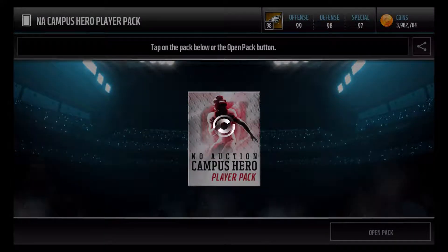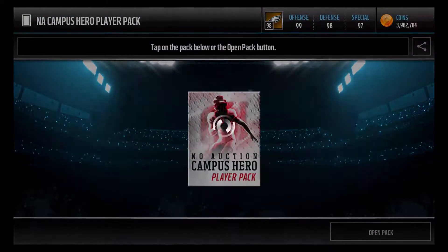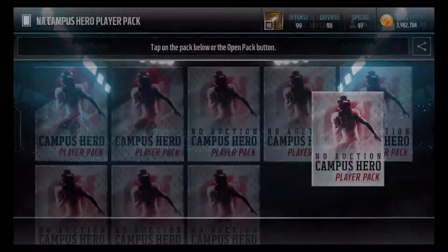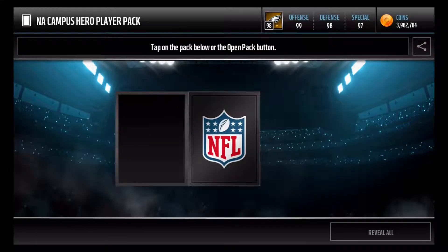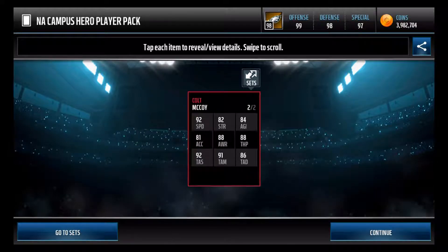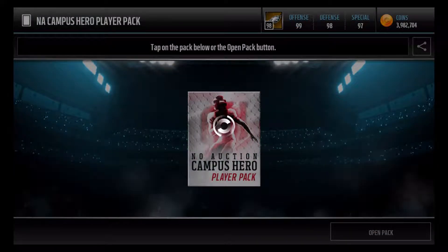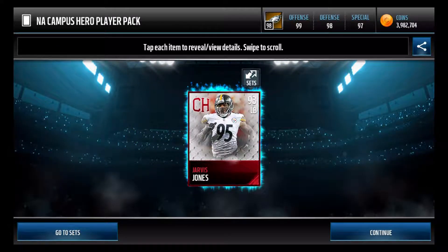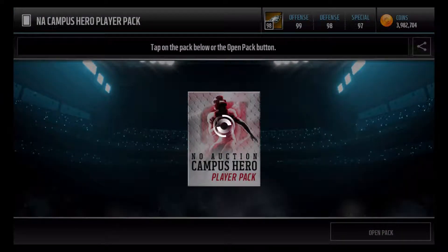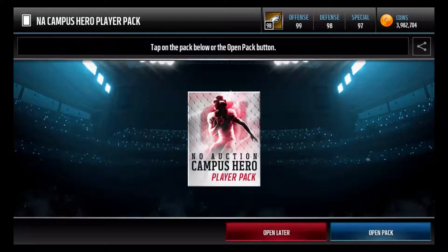I think they're all 93 overalls — I haven't seen anything not 93. We have Justin Gilbert there. Very, very good players: there's a defensive end, a cornerback in Justin Gilbert, a center in Brian Stork. Colt McCoy — haven't seen him yet, that's a decent one. He was very good at Texas; I think he may have played in or won a national championship. Jarvis Jones — another new one I haven't seen yet. Really hoping they come back with the Campus Legend set like they did last year. We got Colt McCoy now.